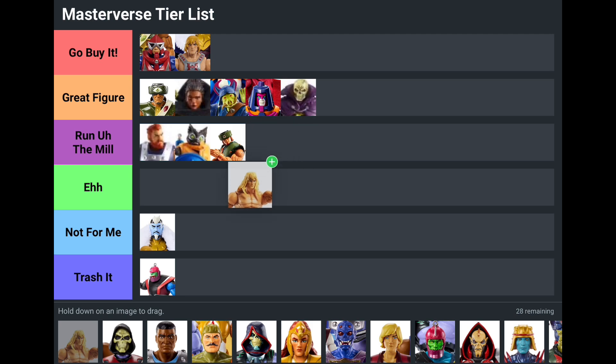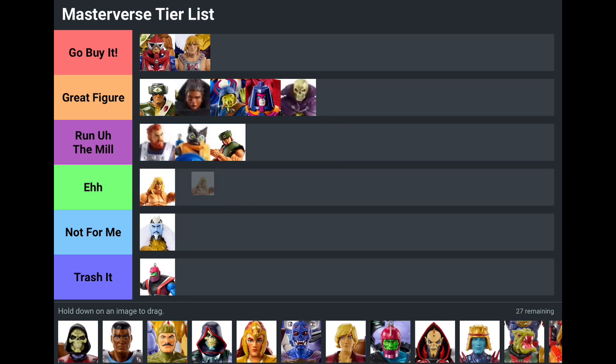Savage He-Man — I'm putting him in Eh. I feel like Savage He-Man had a good head sculpt, but he had way too much wash on him and just really looked dirty. There were spots where the wash was just caked on too much and looked bad. I also feel like this figure should have been larger — the same size or maybe even bigger than Skele-God — and there was no reason to give us a Run of the Mill buck with a new head sculpt and bare feet. He was kind of a disappointment, just kind of an Eh character.